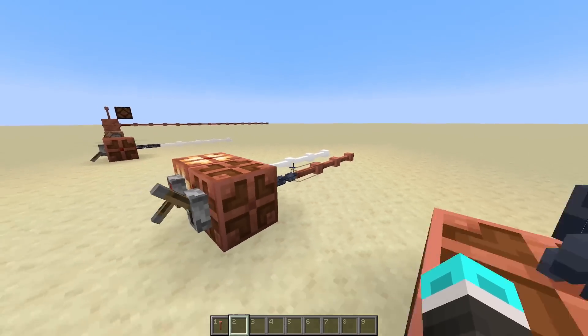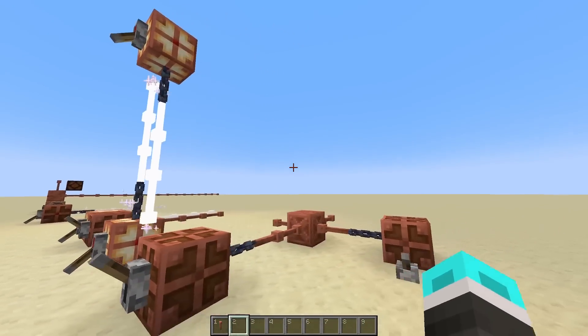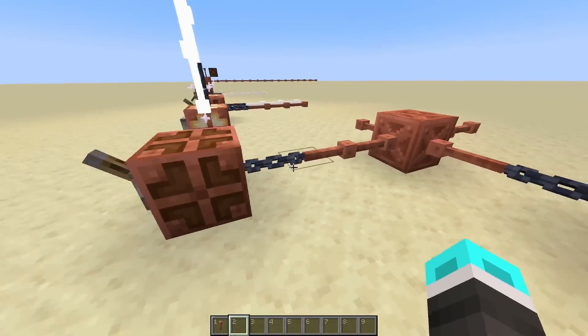But with that, we can do other cool things like having signals that go different directions parallel to each other. And another thing I've added into the data pack that redstone can't do is actually have these intersect at the same block. I've repurposed the chiseled copper as sort of a pass-through block.